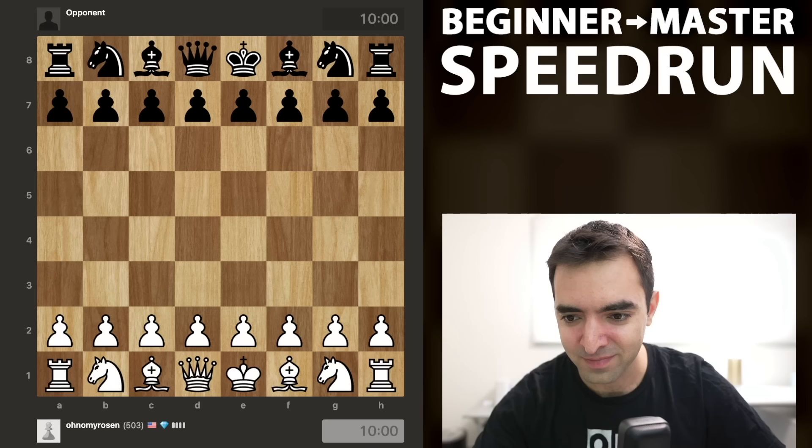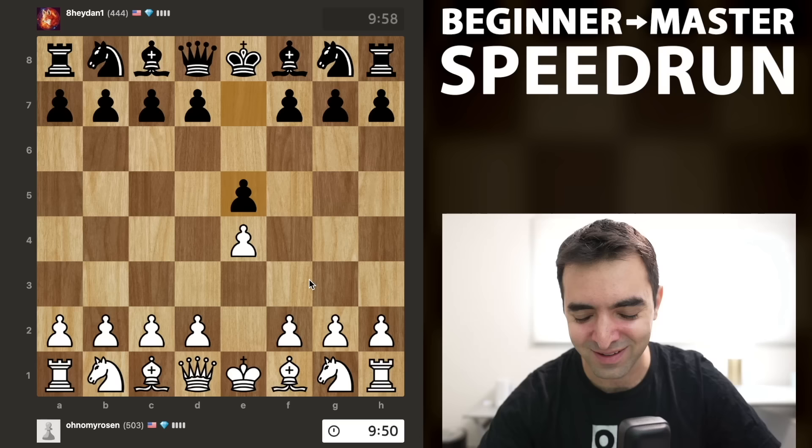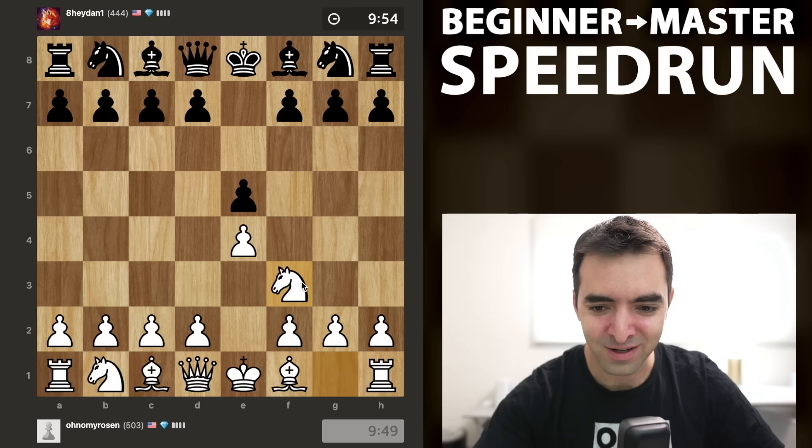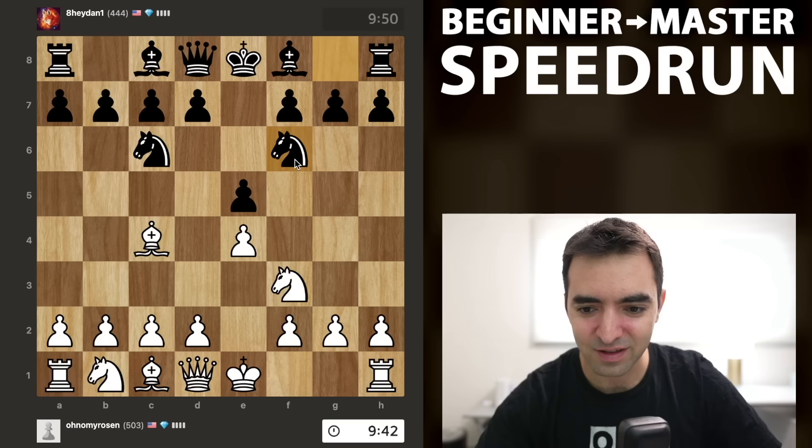Here we go, playing 8A Dan 1. I'm going to stick with e4 — probably at some point I'll transition to d4, but sticking with normal opening principles. Nf3, attacking the pawn. Nc6 is by far the most common move, and I'll play the Italian opening, bishop to c4. Nf6 — this is one of the most common moves, probably one of the most common openings in chess.